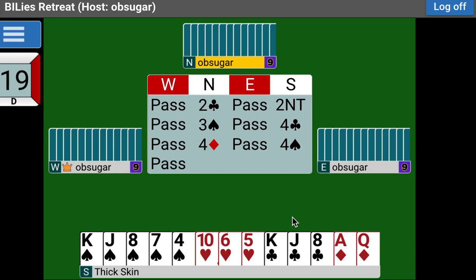But remember, your partner is unlimited. Your partner may go on and look for something — he might have a heart control. What if he's got ace-small, a doubleton there? That's one heart loser. If he's sitting with spade honors, because you've got that soft suit, and he's got ace-queen-third or something — he can go on. So he probably won't, and he passes it out. You won't hit every slam, but you'll hit more slams than you would if you were still trying to figure out at the three level whether there was a game in place.